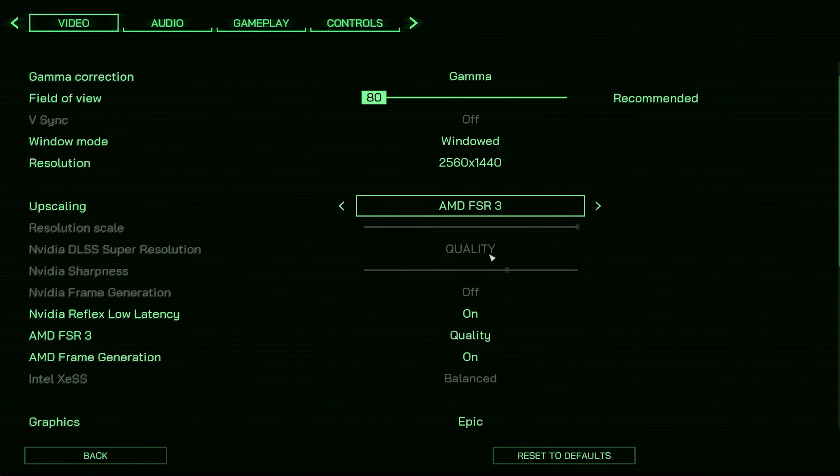Next up is Starfield, tested in the Jamison area which is quite demanding on both GPU and CPU. We're getting around 80 fps at 1440p on the high preset using DLSS. One issue with FSR in Starfield is that you can't select quality presets — you have to manually adjust the render resolution scale. DLSS quality sets it to 67%, so I'll match that with FSR at 67% for a fair comparison.